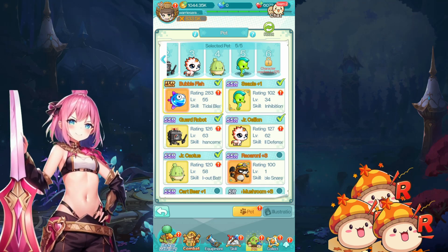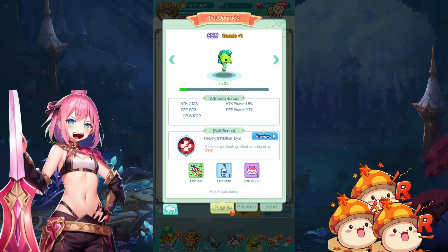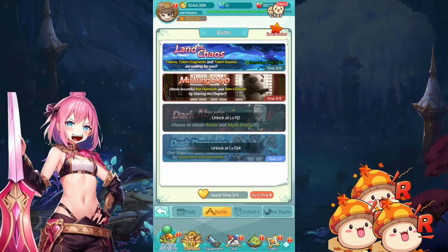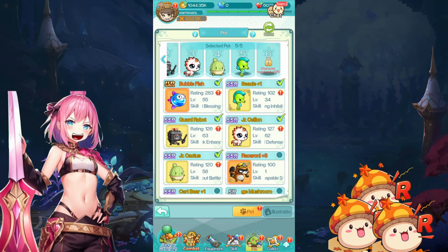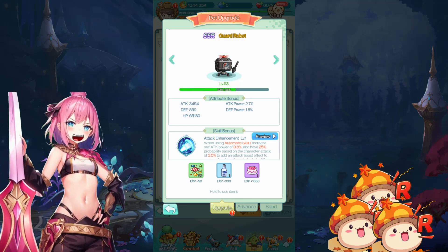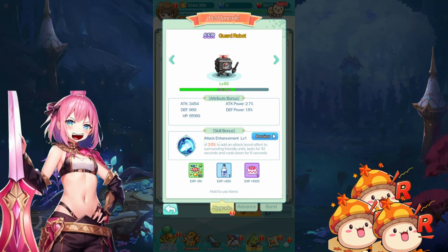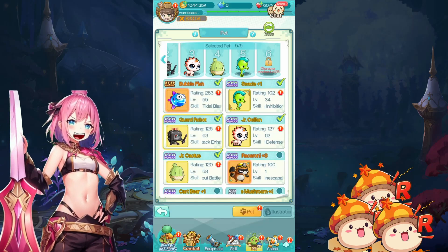Moving on to the SSRs. There's Mount Seekal, which has a skill called Healing Inhibition — it reduces the healing effect. This is a situational pet; you don't want to bring it everywhere because not all mobs heal. One specific area is the Dark Abyss, which unlocks at level 112. The boss Arcarium can get healed by snakes, so bringing Seekal helps you clear it faster. Next is Guard Robot: using Auto Skill 1, it increases self-attack power 0.8% and has a 25% chance based on character tech to add an attack boost to surrounding friendly units, lasting 10 seconds with a 6-second cooldown — an AoE attack buff.